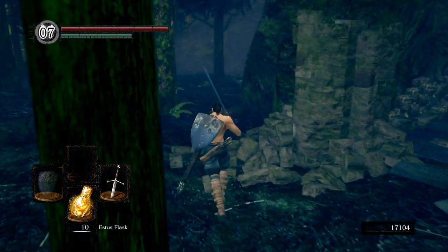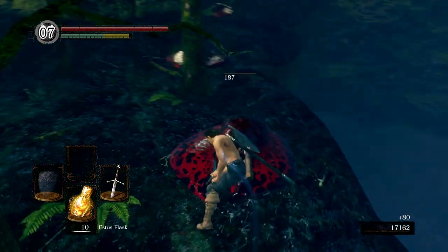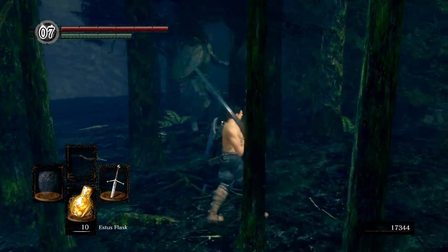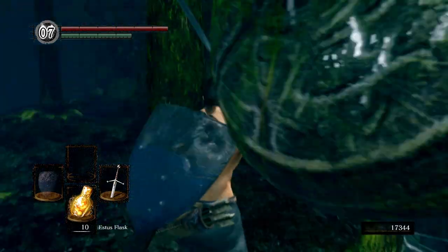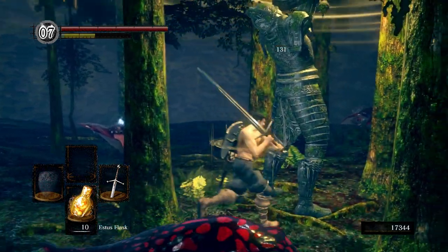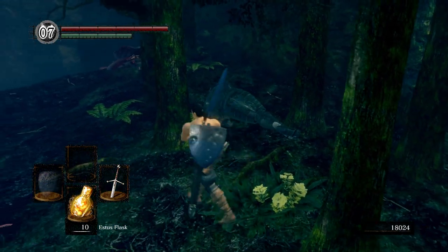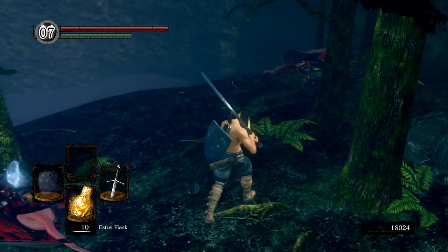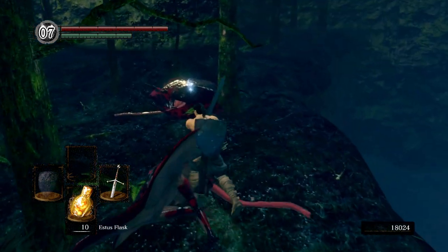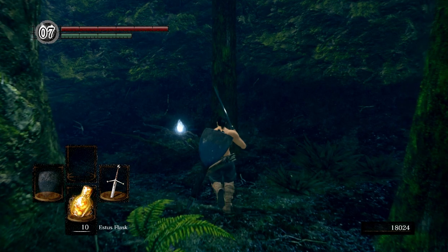Over here is going to be our first Stone Guardian. I like to come over here and kill the frog guys first. Be careful because the Stone Guardian will run up on you. But worry about the frogs first, then try to go for the Stone Guardian. They're pretty slow and deliberate with their attacks. Do not let him do that move — that is Tranquil Walk of Peace. If you let him get that off, you're going to walk very slow and you cannot roll. It's an easy way to die. If you see him casting that spell, try to kill him quickly or run away until it wears off.